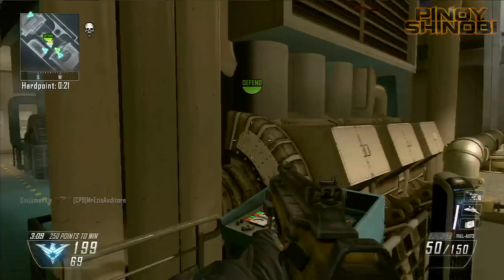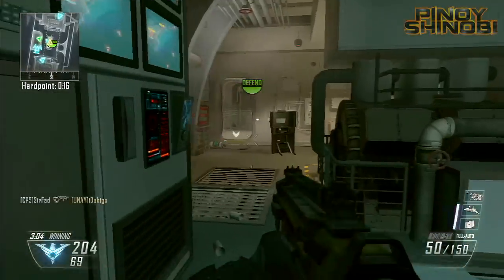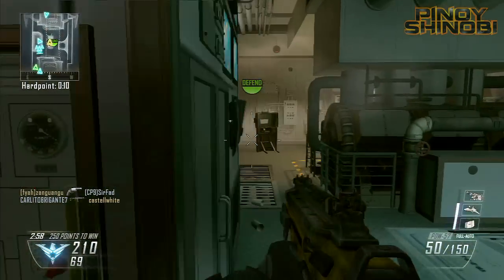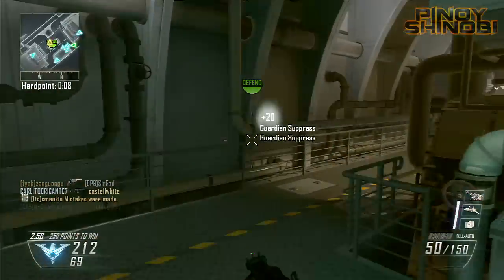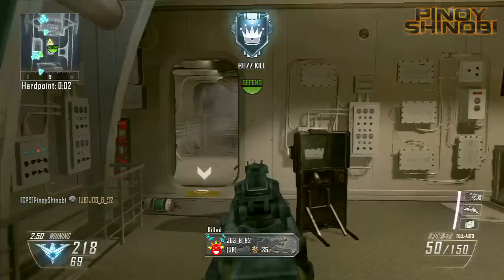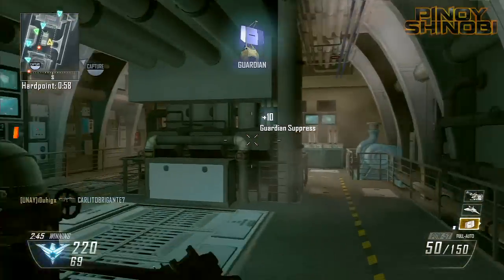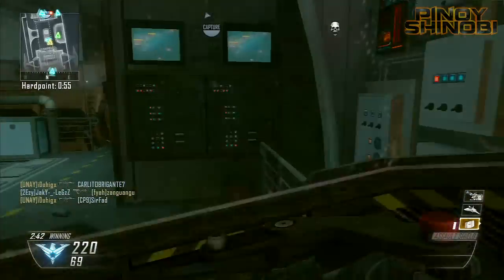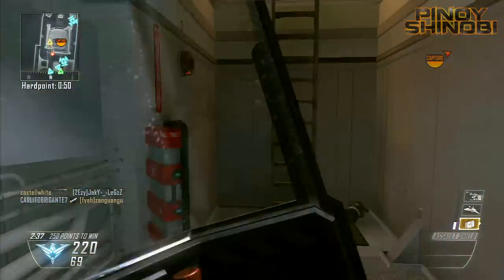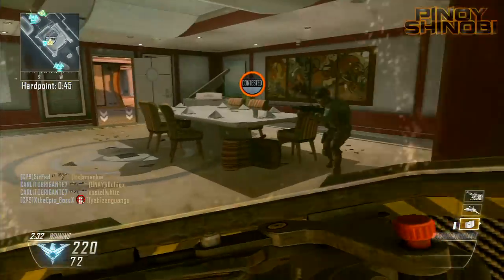Definitely have a second class with Engineer and EMP grenades. If the enemy team is organized and doing exactly what you're doing — guardians, sentry guns, all that equipment on the hardpoint — you won't be able to get in without EMP grenades. Engineer lets you see their equipment through walls. Throw an EMP grenade in, destroy all their equipment, then breach and take over the hardpoint.